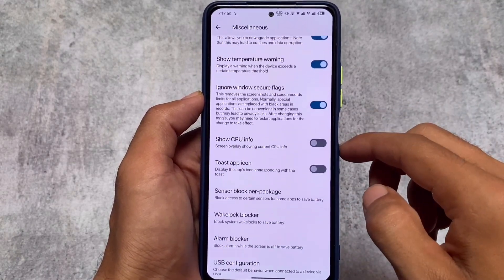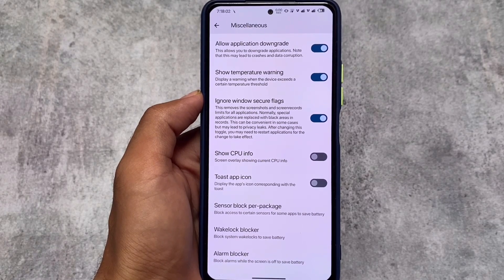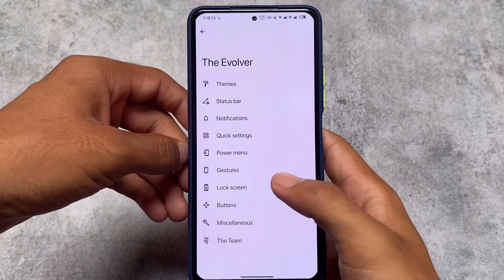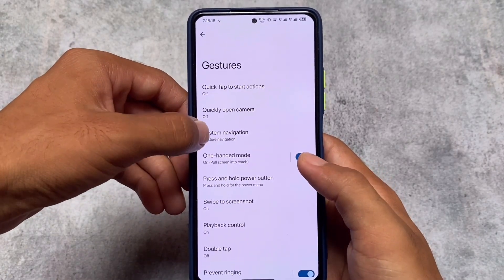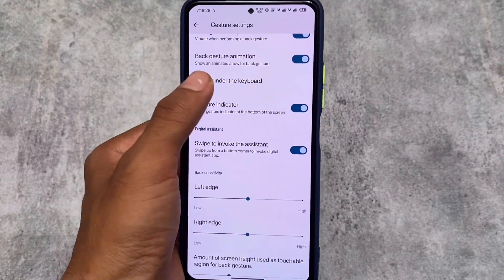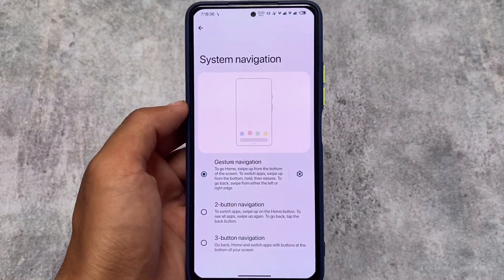Other than those major changes, almost everything else is the same — options like Ignore Windows Secure Flags, application download, and other features from the previous update are still present. There are also some lock screen customizations, including lock screen charging info. In gestures and system navigation, you can customize the navigation bar pill to an iOS style, hide the space behind the navigation bar pill, and hide the space under the keyboard if you want to.